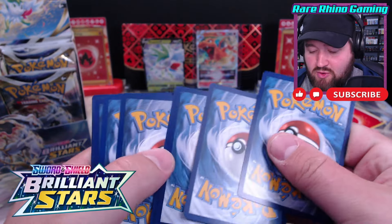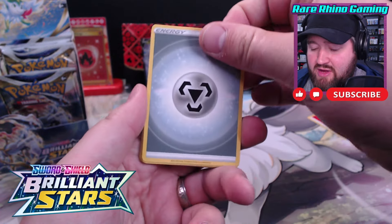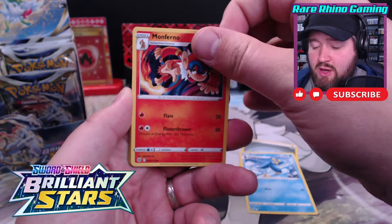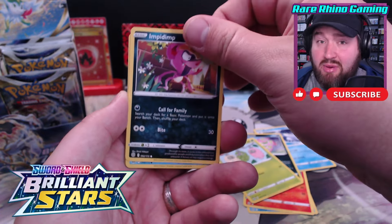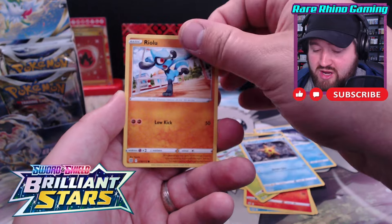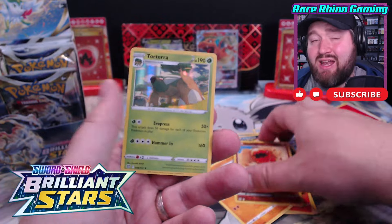However, I think our luck is about to change. We've got a Metal Energy with Primplup, Monferno, Beartic, Spiritomb, Burmy, Impidimp, Staru, Riolu, Trapinch, and a Torterra. It is a holo rare, but it's not one that I'm needing. So in the box it goes.